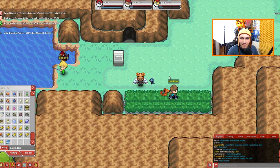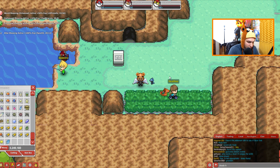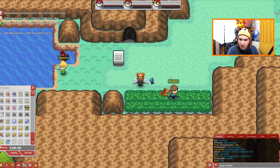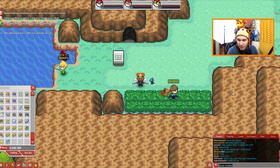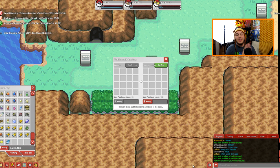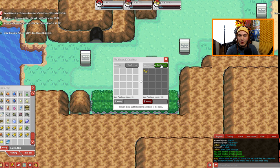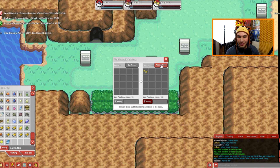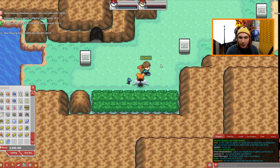You can get Mareep or Flaaffy here — you have a better chance of finding one here on Route 42. Let's go ahead and trade this person the Ampharos. I've been sitting here for literally 5 or 10 minutes waiting for them. They finally accepted the request! There we go — they get a free Pokemon. We successfully gave out the free Ampharos to this person.